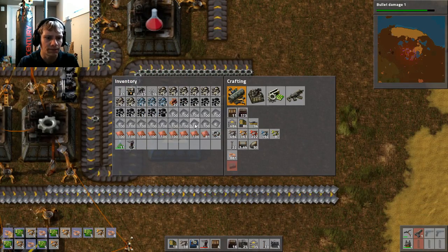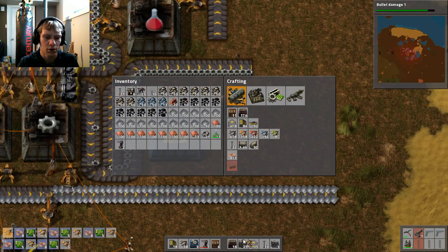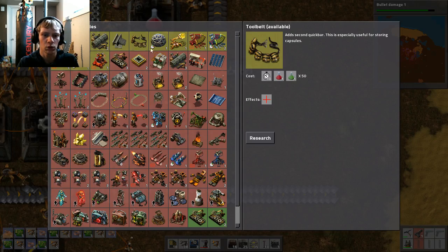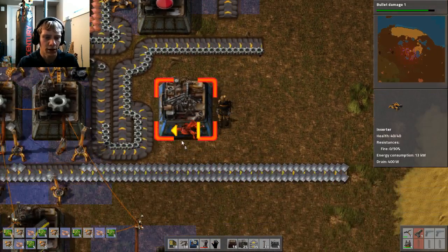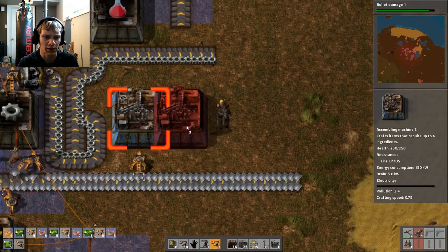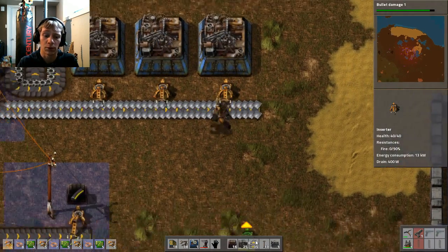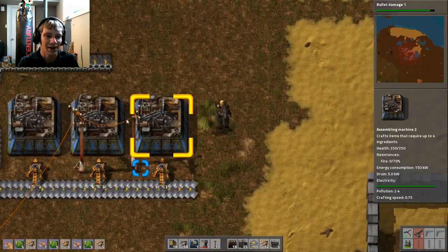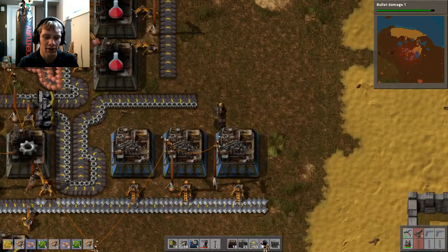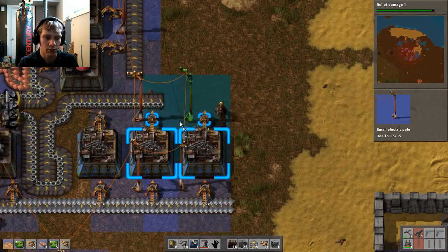We have so much iron and copper plates in our inventory, which is great because we need our hands. What we want to get on today is actually our tool belt. I think I'm going to do that right after the bullet damage that we have going right now, just so we can have a little more space to work with down here. I was playing a bit off-recording, and I'm still using the kind of gray assembling machines in my game — just a little too lazy to upgrade them, but these ones are a bit quicker, which is nice.